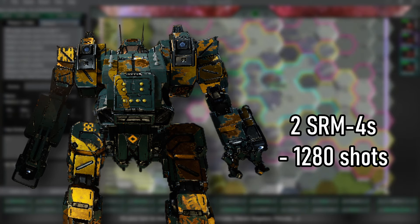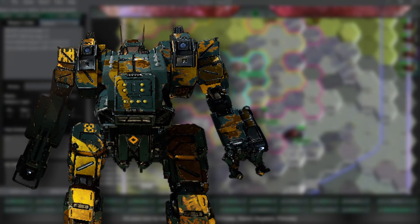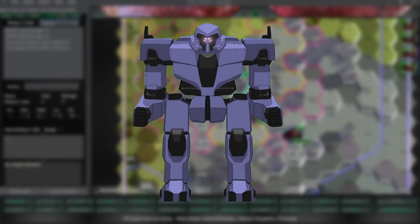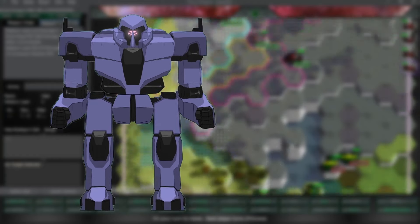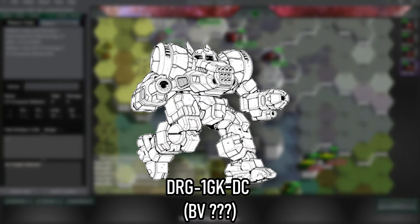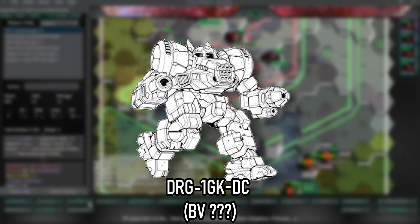Then we have the DRG-7K Mark, the personal mech of one Mark Kisomita. It removes the XL for a light engine, reducing the top speed to 108 km/h. Two heat sinks were removed but the armor is 10 tons of normal ferro fibrous. For weapons it's got a heavy PPC, an LRM-15 with 16 shots in the right torso CASE, and an ER medium on the left arm. The Mark also has a C3 slave receiver.